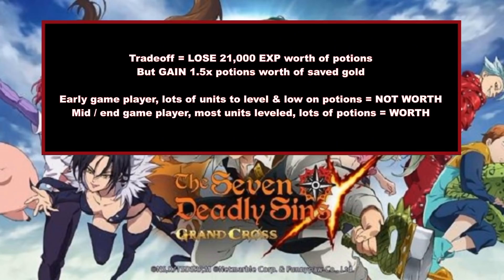So the trade-off is: you lose 21,000 experience worth of potions, but you gain one and a half potions' worth of saved gold. For Kane, looking at it as an example, that's around 5,000 to 6,000 gold that I end up saving by doing this. Early game players: if you have lots of units to level up, are low on experience potions, and find yourself needing more of them, this is not worth doing — hold off until you're at a later point in the game. However, mid to end game players with accounts where you've gotten a lot of your roster worked on, many units are level 60 already, and you're just working on limit breaking — this absolutely is worth it, especially if you have a ton of experience potions flooded on your account, so you can save on gold.